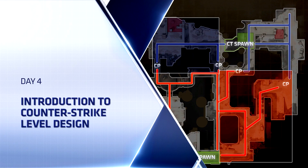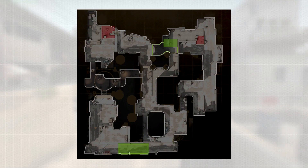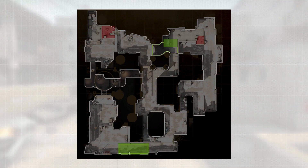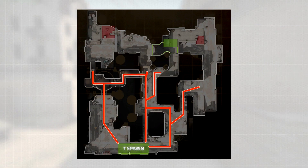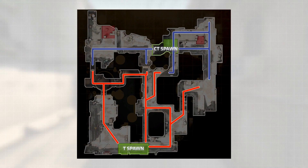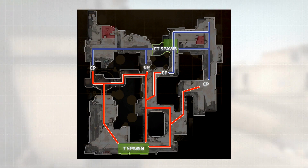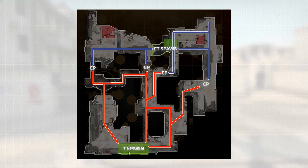We're going to start with the simplest level that everyone knows — Dust 2. The three things I want to start looking at are the perspective of the map from the terrorist or attacking team's viewpoint, where the defending team or counter-terrorists can go, and lastly the collision points where the two teams will meet and have their engagements.